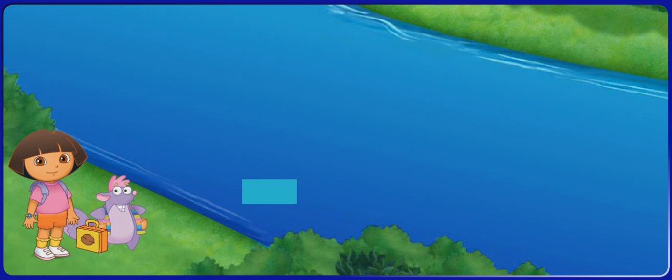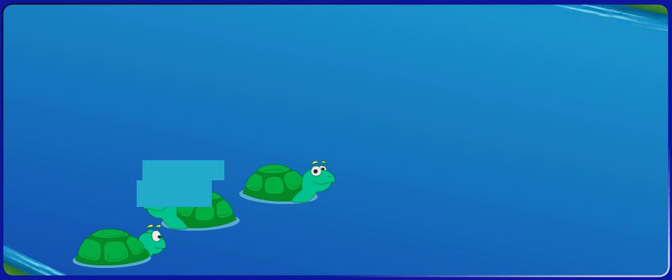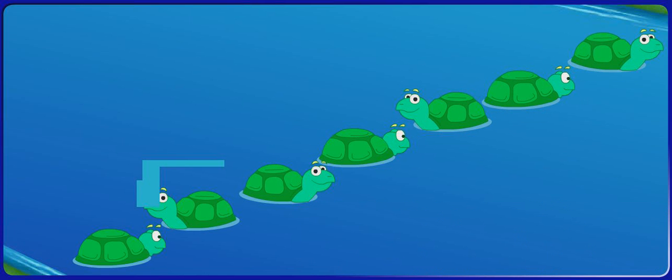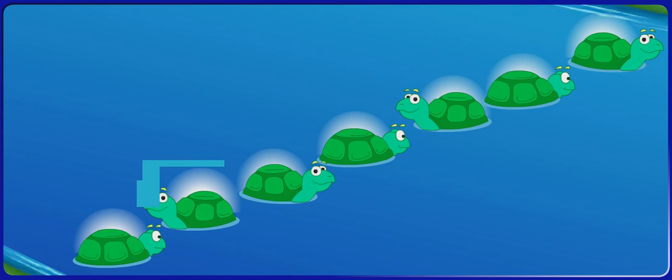Now let's help Diko across. I see three turtles: one, two, three. But Diko needs seven. Click on the button that has the missing number of turtles. See, three and four make seven all together.